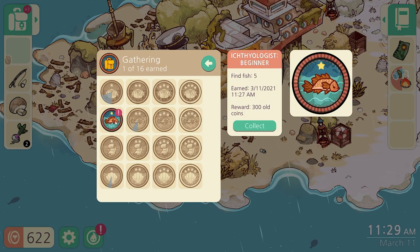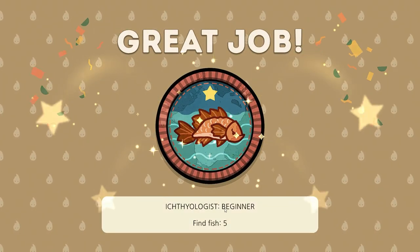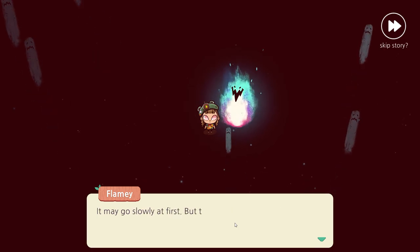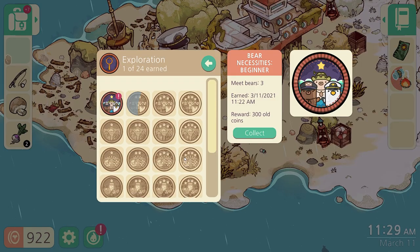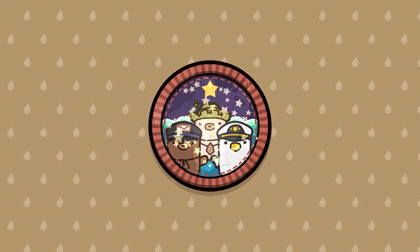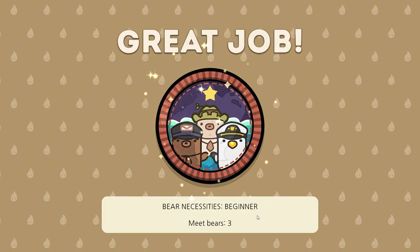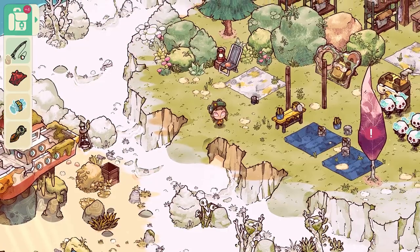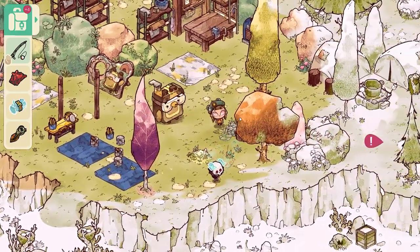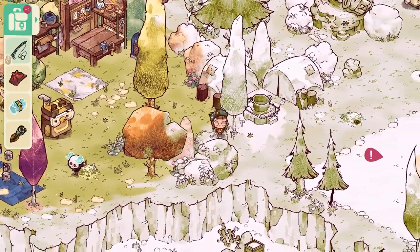I've loved what I've played of Cozy Grove so far. The only gripe I have is that it uses Animal Crossing's real time clock system, where there's only so much story-related stuff you can do each day, which is torture for a life sim player like me who has no self control. Even so, I can see the choice behind the real time clock decision. Cozy Grove doesn't demand anything from the player, and its laid back vibe encourages players to hop in for an hour or two, and then leave when they're done.